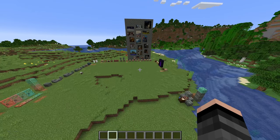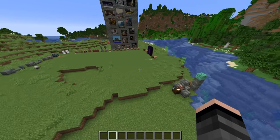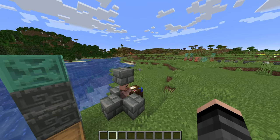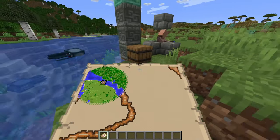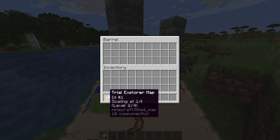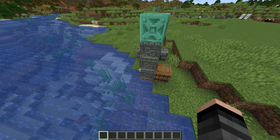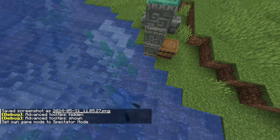We'll start with probably the biggest thing: the Trial Chambers. To find a trial chamber, you need to look at a map. You can get one of these maps by going to a cartographer and buying the Trial Explorer Map. It will bring you there, though you can also just randomly run into these if you're lucky.